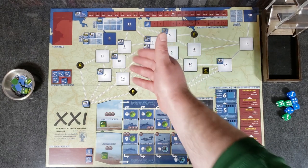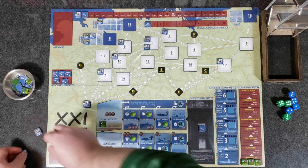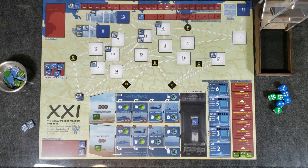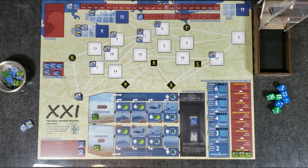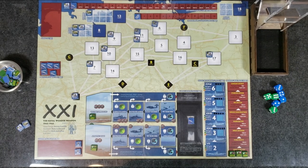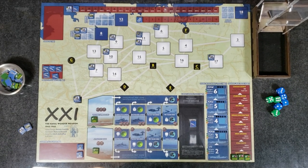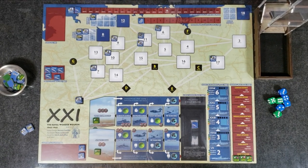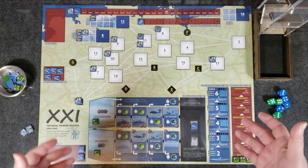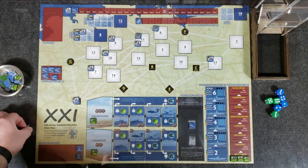As that's happening, there's going to be bombs dropped — that's bombing devastation. You can spend resources to repair the bombings, and you have IGB command markers that dictate when you can build boats to the flotillas. Each flotilla represents not just one boat, but a whole flotilla of them.